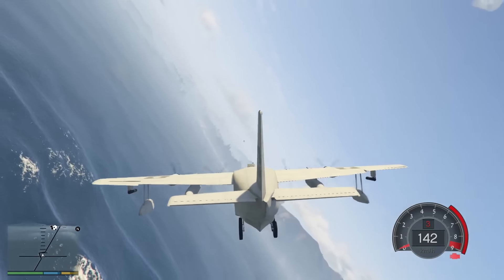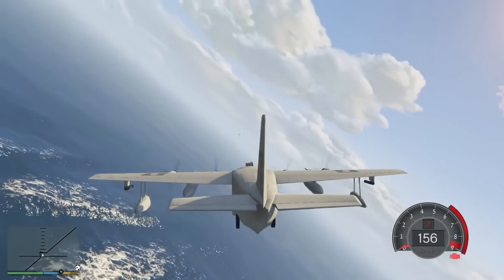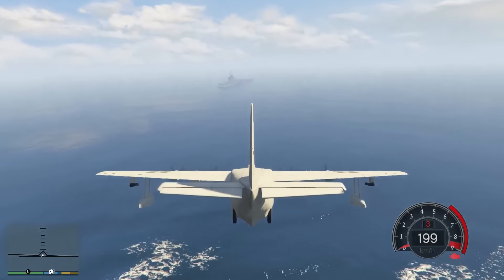Und dann natürlich noch die Miniguns. So ein Flugzeug gibt es, glaube ich, wirklich nicht. Fahrwerk jetzt mal einfahren. Ich komme da trotzdem immer wieder dran. Ist ja auch egal, hinten ist der Flugzeugträger. Und ich würde sagen, wir versuchen jetzt erst mal auf dem Wasser zu landen.